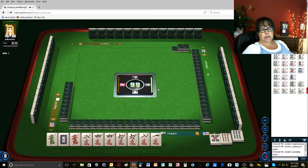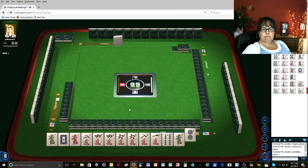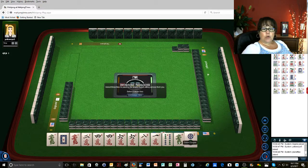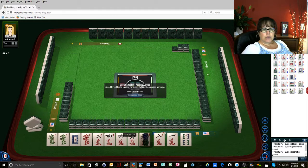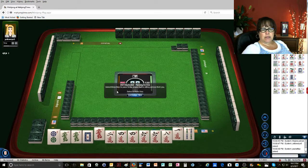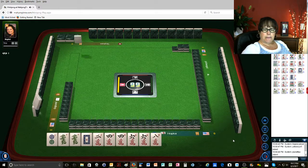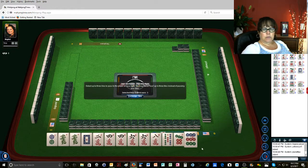Let's hope for some keepers. We got a green dragon. I don't know though if that's really going to help too much. We could do 2, 4 in dots and then 6, 8 so we can use the dragons. Let's give up the red at this moment. That is a risky pass and nobody wants it.